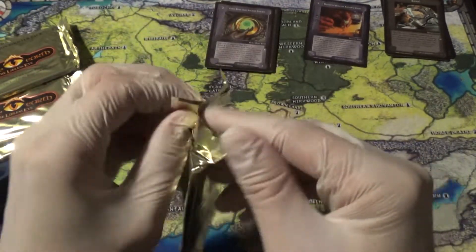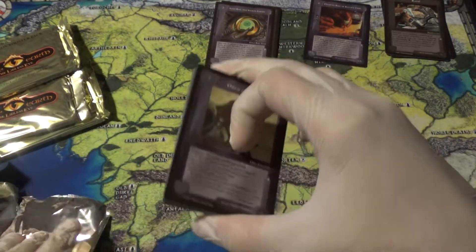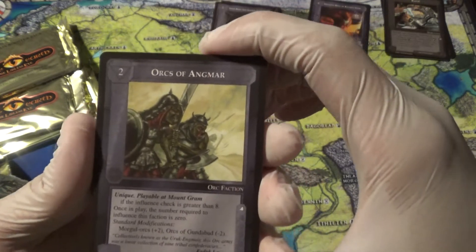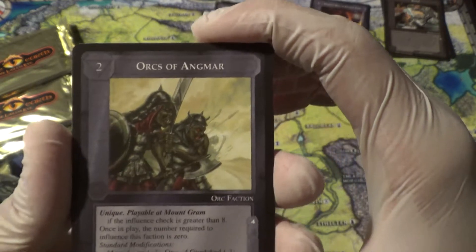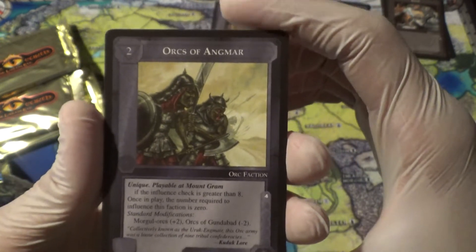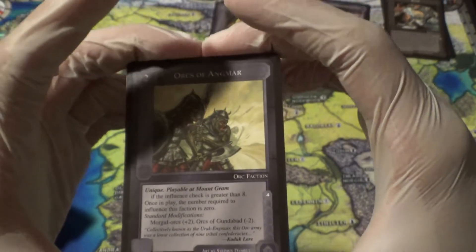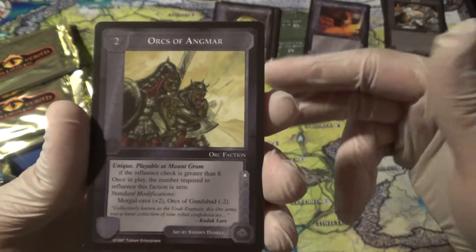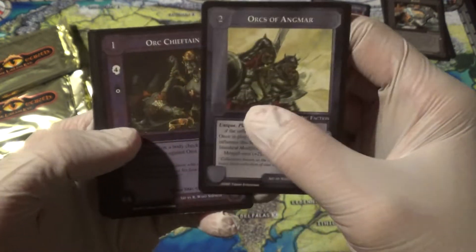Alright, what does the next pack hold for us? Let's start off with some Orcs of Angmar. As usual, when you're going through a booster box like I am, the commons start to get real old real fast, but the uncommons and of course the rares, if you're lucky, do not get old. Orcs of Angmar — this is one I haven't seen yet. Playable about Mount Graham. Once in play, the number required to influence this faction is zero. In the Lidless Eye, you have the ability to influence factions, characters, items, and all that away from your opponent. I guess these guys will go with whoever says, hey, help me out here.